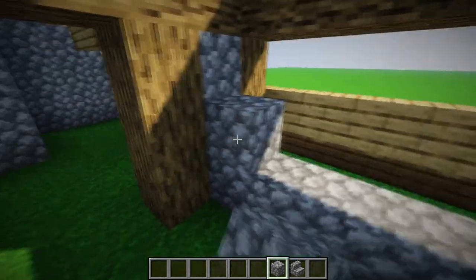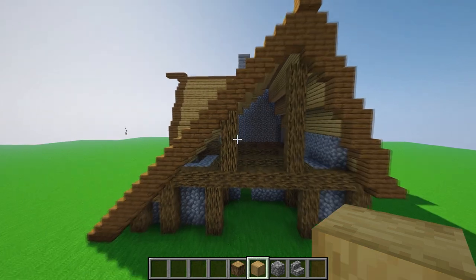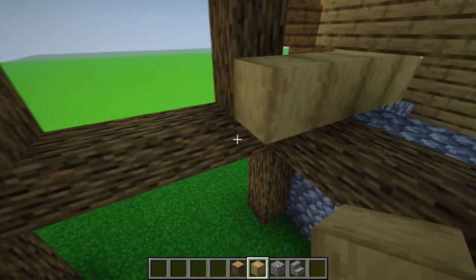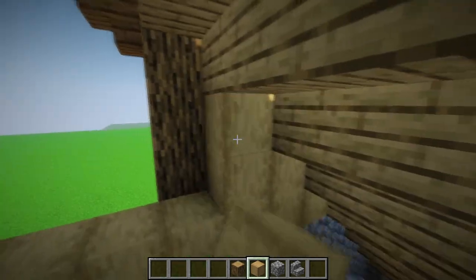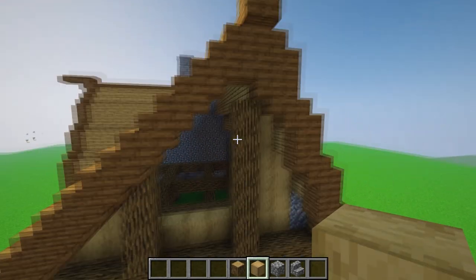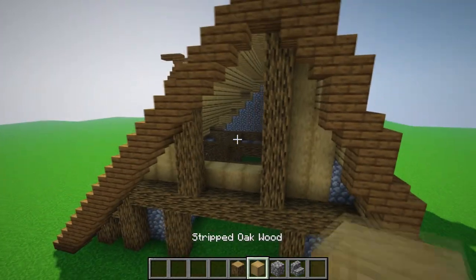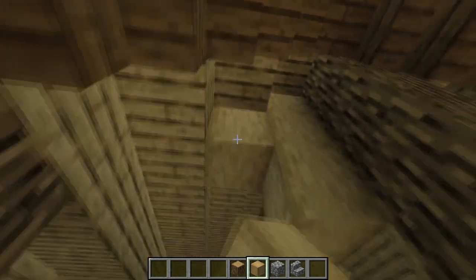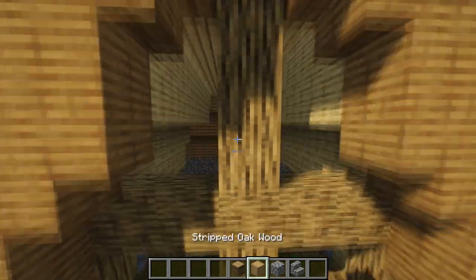Go to the window part and close it up by lifting four blocks. For the upper front part of the house, take stripped oak wood, place one block making sure you have the same direction, then fill up this smaller part and this one. For the middle part there's going to be a window, so leave three blocks — one, two, three — then fill it up and place oak wood in the middle.